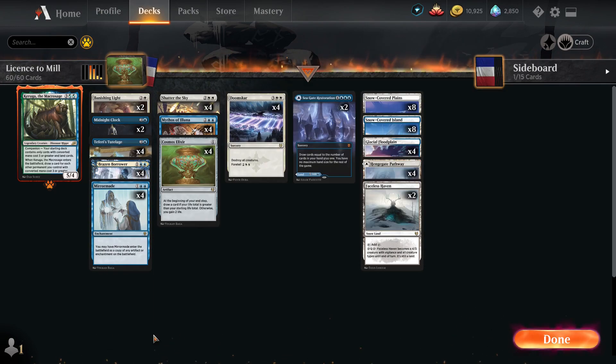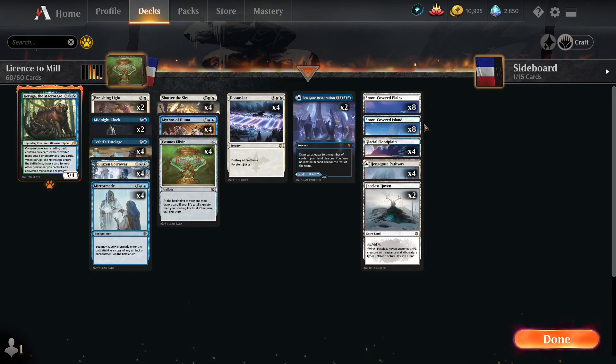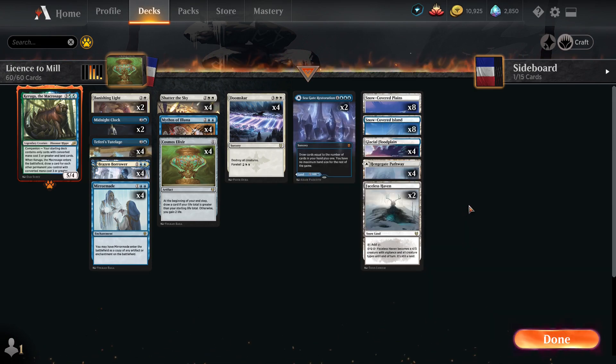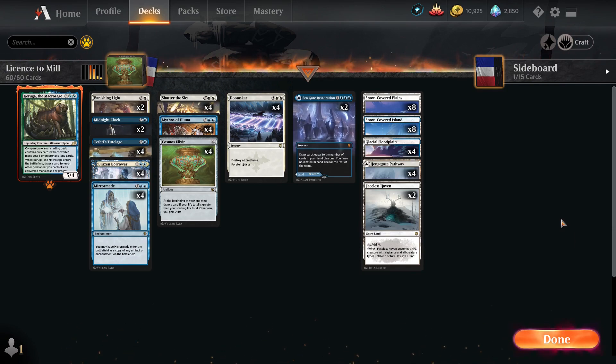Since we are running only two colors, we are playing the snow-covered lands including the Glacial Floodplain, the Island, and the Plains. That lets us play two Faceless Havens as another way of blocking or dealing damage — we might as well since there's no reason not to. That is essentially the deck; it is pretty fun, and when it goes off it goes off quite often.